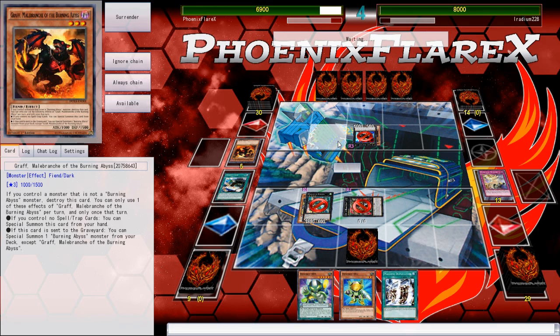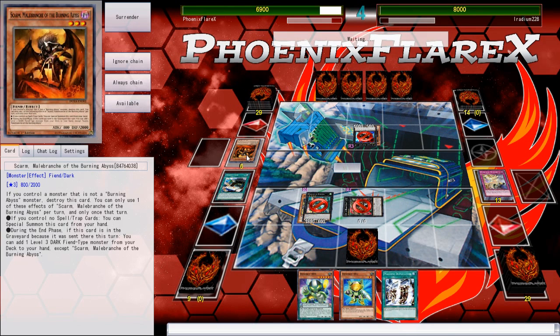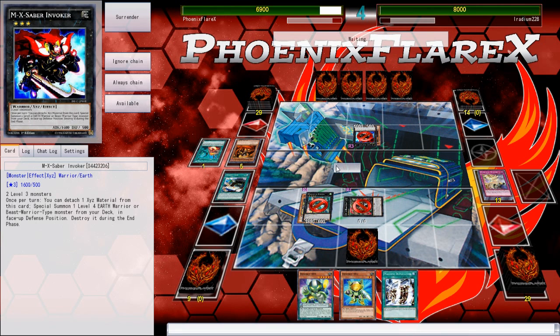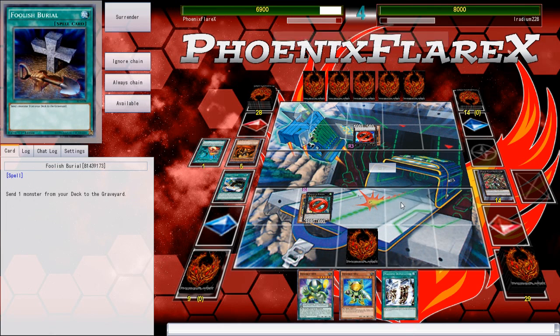The Graf can activate summoning a BA from deck — Skarm, which dies, but he's already specialed Skarm from hand, so that effect isn't going to do anything. I think he's playing a small amount of BAs just to facilitate summoning Invoker to go into his Zoo stuff. So this is Burning Abyss Dark Lord Kaiju Zoo — at least it seems that way.